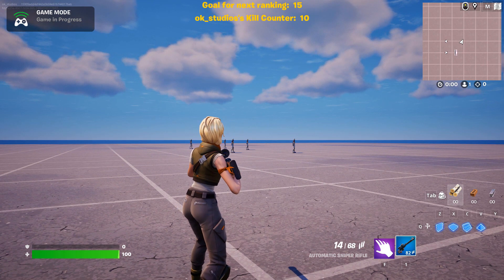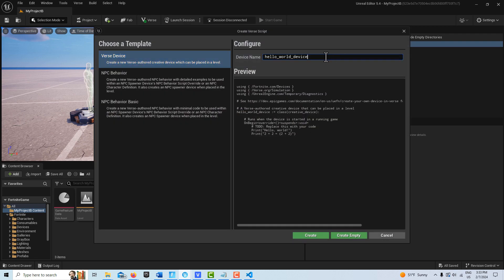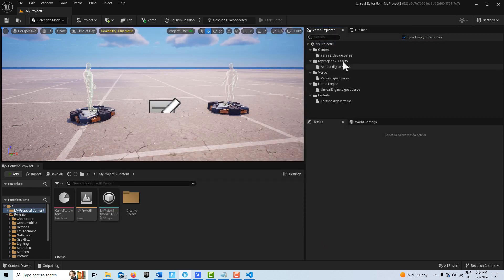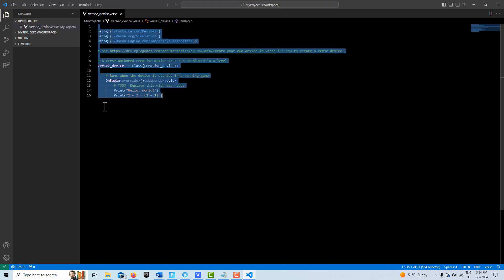The first thing I'm going to do is start building the code. We'll come up here to the Verse Explorer, click on my project folder — I'm just calling it 'My Project B' — right click, add new Verse file. I'm going to call this 'verse device' and just to avoid any conflict from having done this so many times, I'll call it 'verse 2'. Hit create, then double click into it to open up Visual Studio. I already have the code written so I'll just delete the placeholder code and paste in the new code.